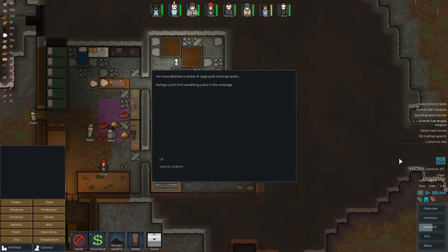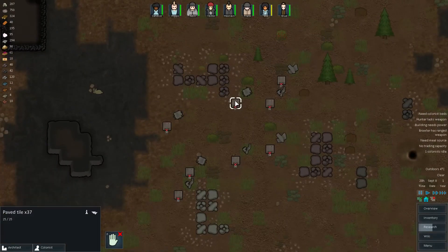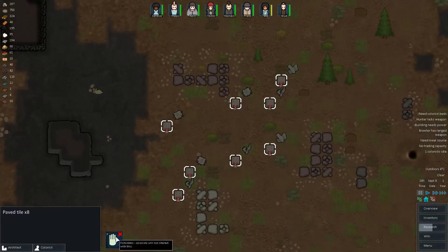Now what do we got? A cluster of cargo pods. What the hell is this? Paved tile. So meanwhile, you can see what a paved tile is, at least as a resource.